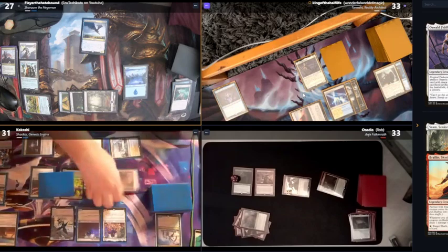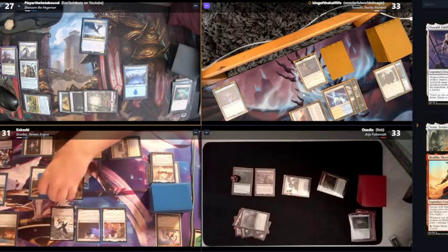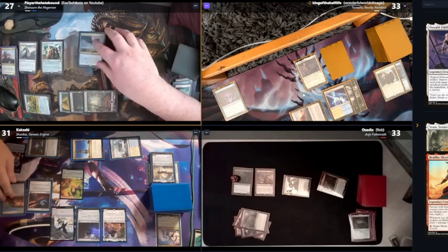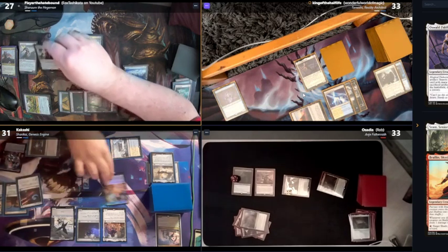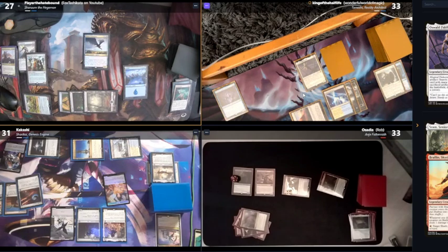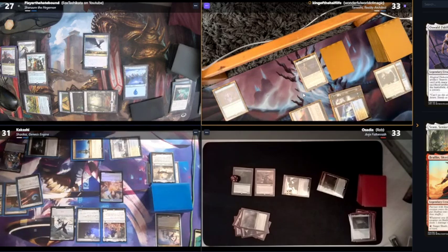On that draw — yeah. I still have a treasure. I was thinking it wasn't Oswald or something — I was bugging out. There's no pass after that. On your end step, I'm going to pay to flash in Shadowkin.